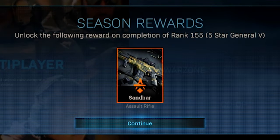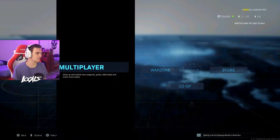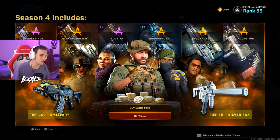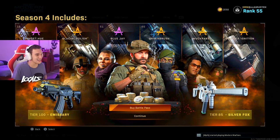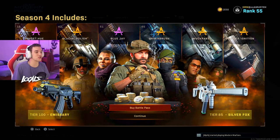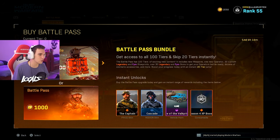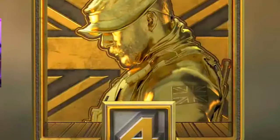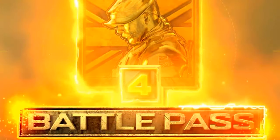Starting off, we got like an assault rifle thing here, a little assault rifle blueprint. We're going to go into multiplayer and purchase this Battle Pass. Let's go! I'm actually really excited for this because the game has been dry lately. We're going to purchase the normal one because I don't like spending that much money.